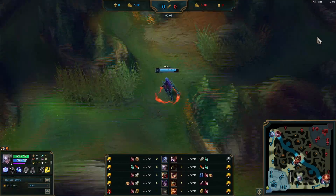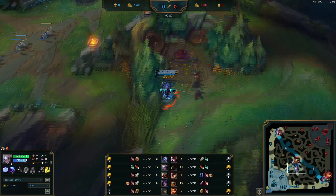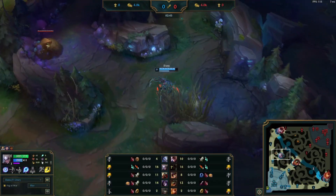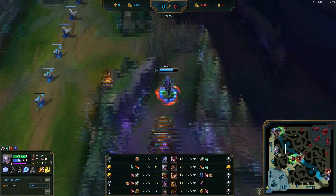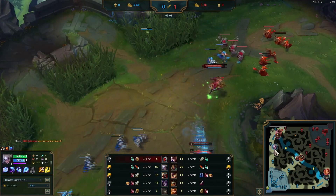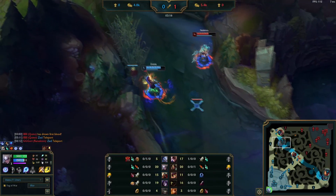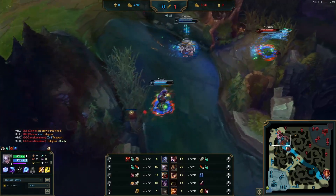Another poor situation would be trying to counter-gank for a laner who is clearly losing or behind — they have less health and fewer minions to fight with. Yet another would be taking a straight two-versus-two coin flip with no clear advantage, or even worse, a two-versus-three fight. Here's a game as an example of what happens when you don't respect priority for the first crab — what usually happens in lower elos because there is no jungle tracking at play. Just for reference, this is a very high elo Korean Challenger game.